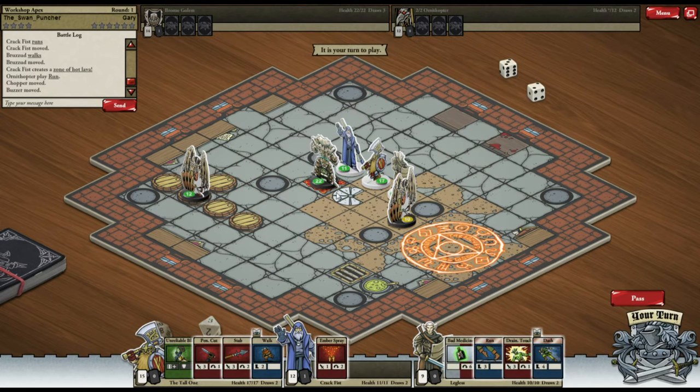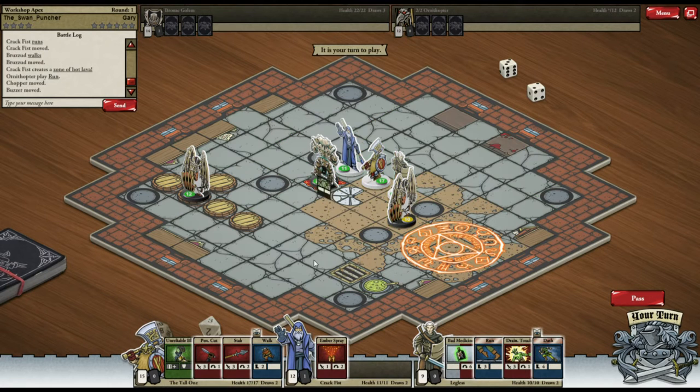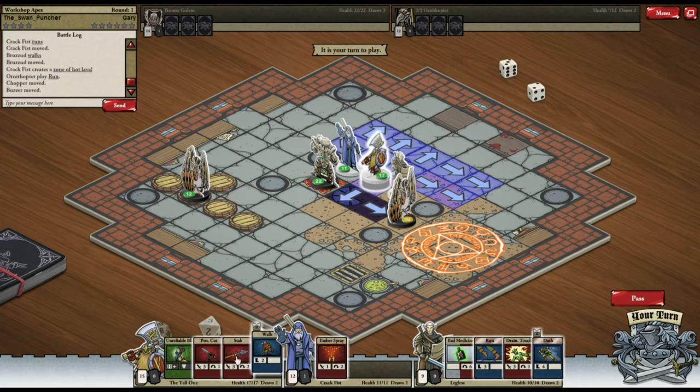I'm going to cast lava terrain on the square he's on. I really like the fact that if they've got cards active on them you can highlight over the card and it shows you — it's really well laid out. I think it's a very well done indie game.